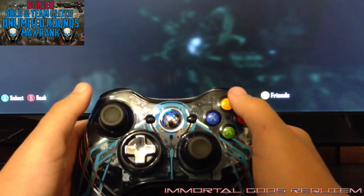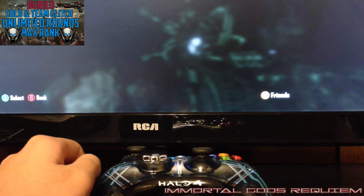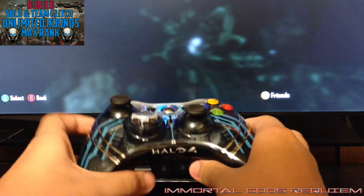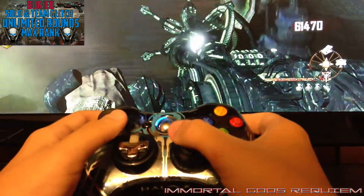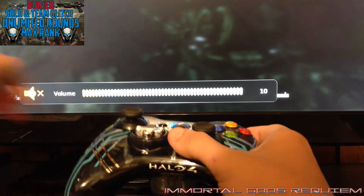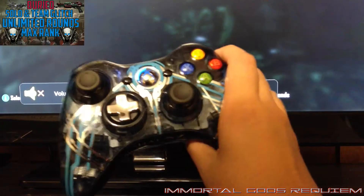This is where the cool part comes in — you get to lay down your controller, literally lay it down, and the rounds go for you. You can do that on a couple of maps: Origins and Buried. The only reason I got this power kit I'm about to show you is for Origins — I thought it could work like the Paralyzer. We got to a pretty good round, we're on round 20 right now, and the zombies are just spawning in.